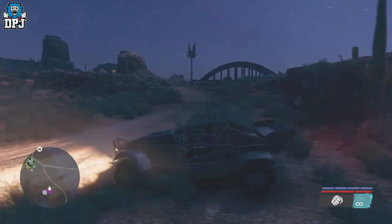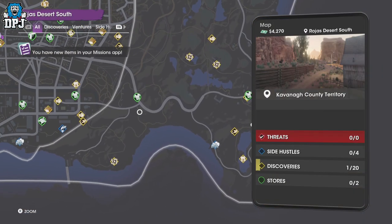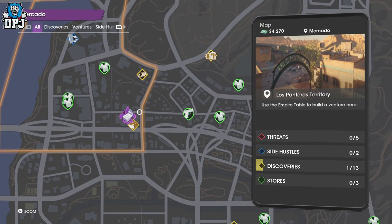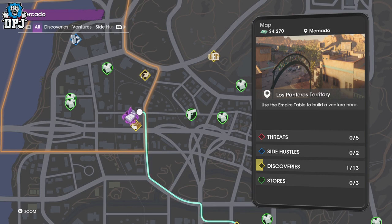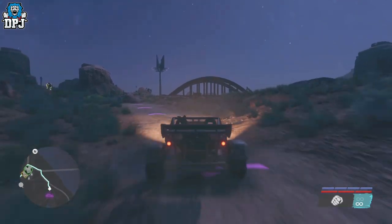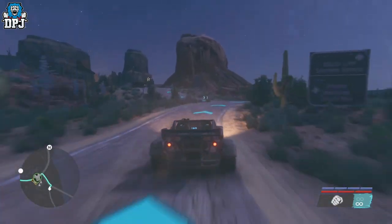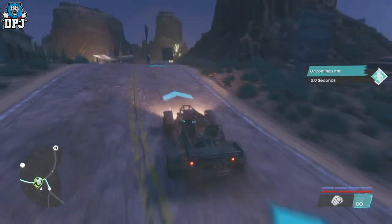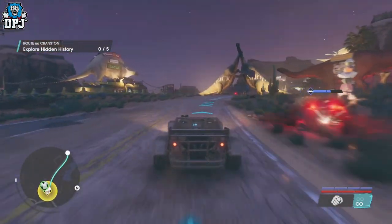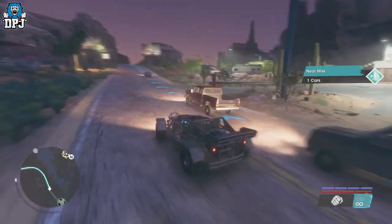Once you've got the vehicle you want, you need to go back to your garage — or apartment as I should say. Don't fast travel; you need to drive back there with the vehicle. Then you simply just put part of the car inside the garage and you've got it for good.